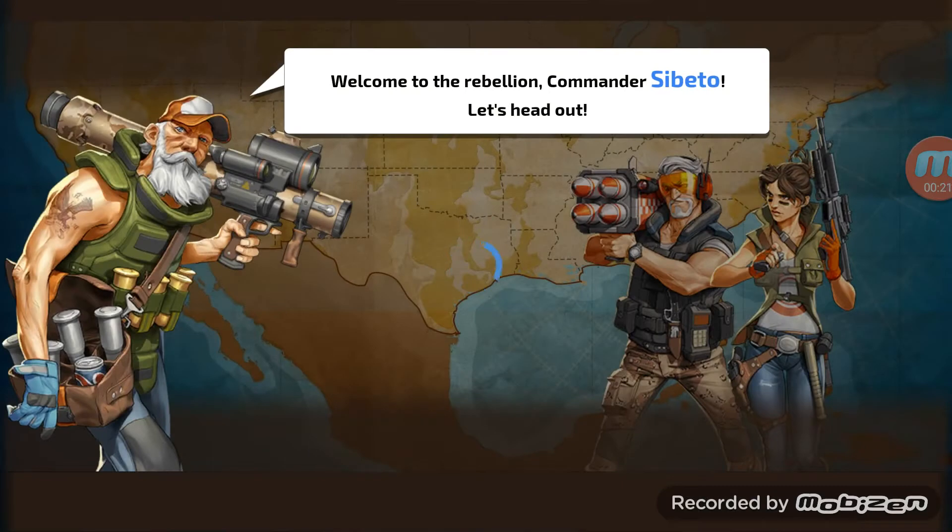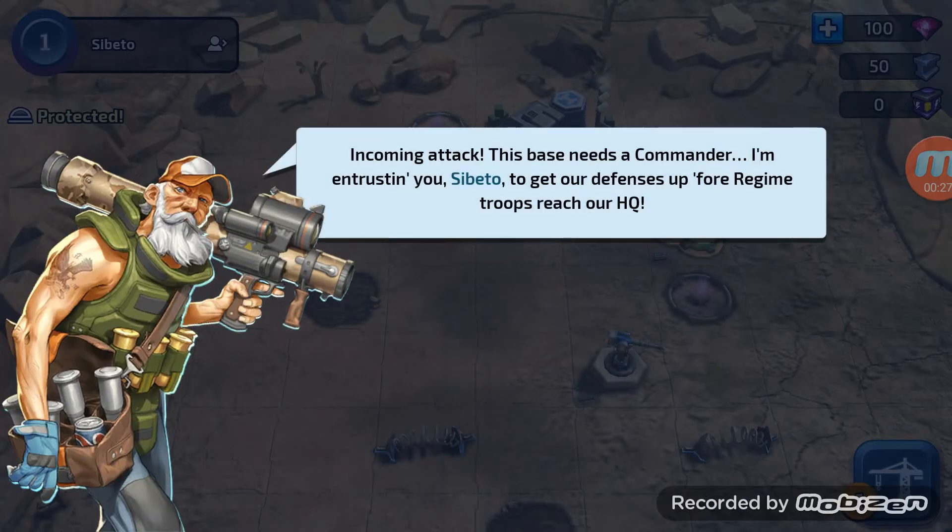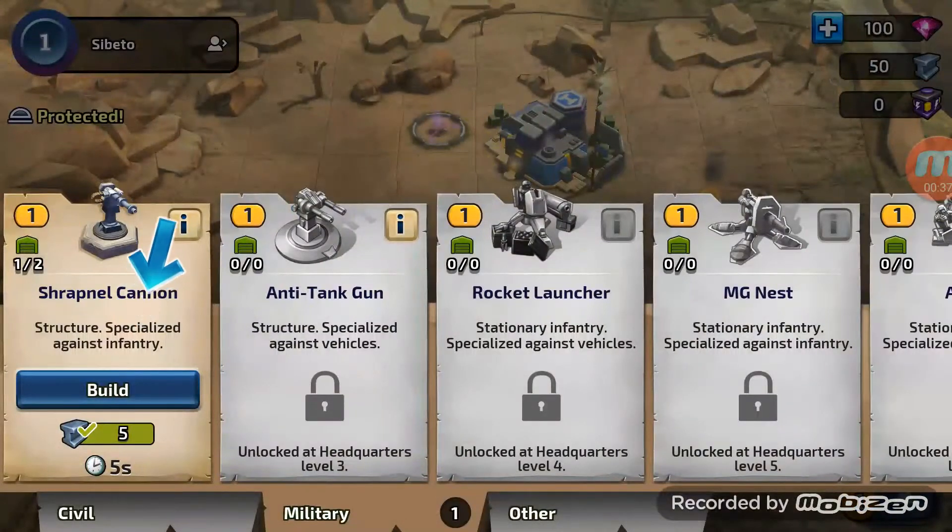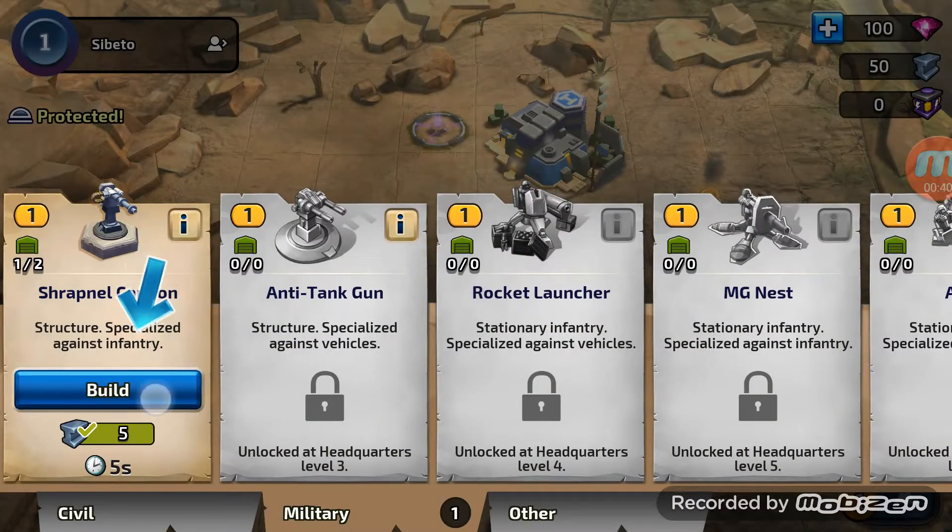I've been looking forward to this game all weekend and there seems to be a lot of loading going on. Incoming attack - the base needs a commander. I'm entrusting you, Sebedo, to get your defences up before regime troops reach our headquarters. So let's see what it wants us to do. Shop - build one shrapnel cannon.